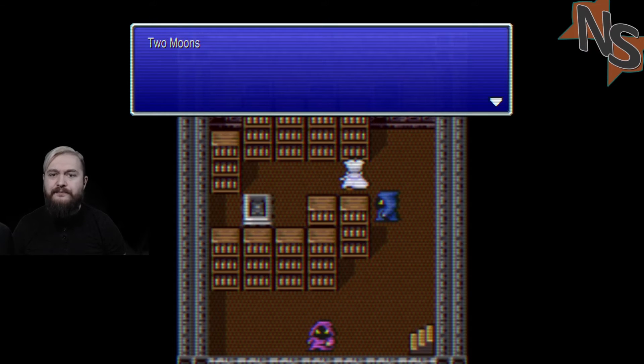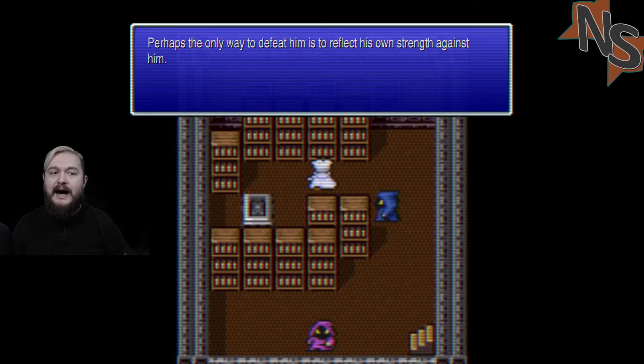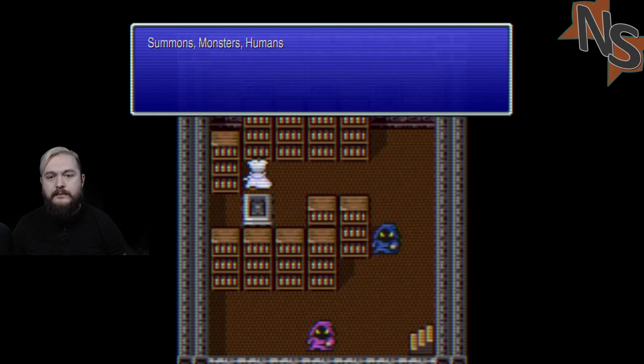Do you have literature in your world too? Two moons in the ancient sky - those two moons were one. The god of summons created us and watches over us from afar. Maybe the god of summons is Bahamut. Summons, monsters, humans - what happened in the past? What does the future hold? If Scan fails to indicate the nature of a monster, you may wish to consult the bestiary.